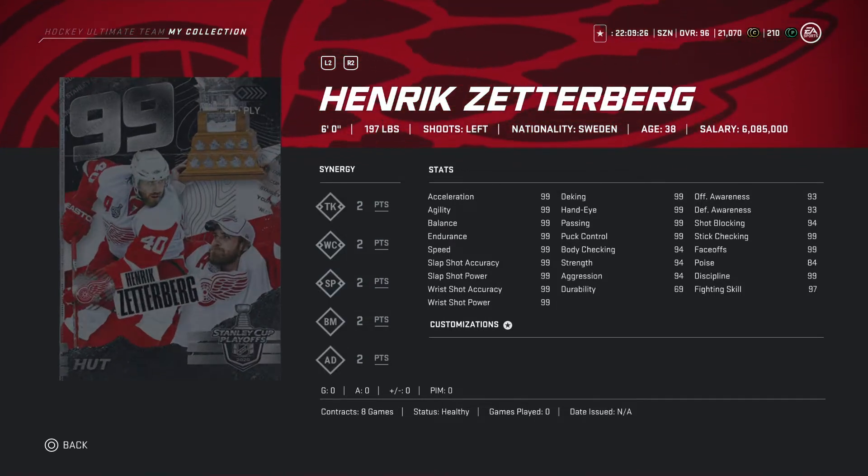He's gonna be a complete beast. Looking at Zetterberg, 99 overall, 6 foot, 197 pounds — again all stats down the board, all the stats looking all in 99, so all 99s on the board. Very, very nice card.